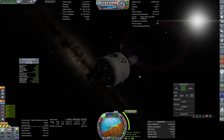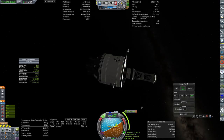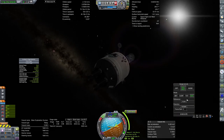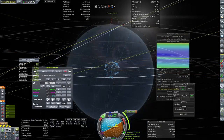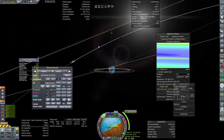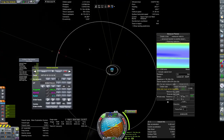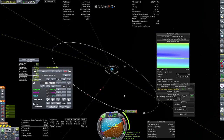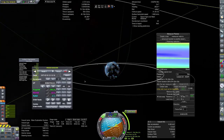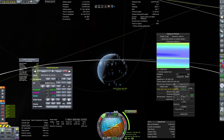We are here with the Mars exploration system, about 12 hours away from our burn out to Earth. Let's take a look at how we're doing so far. Here we are with our transfer, and it looks like we are actually going to sail past the moon very briefly, which shouldn't cause too much trouble.